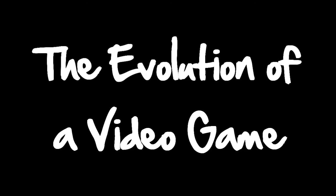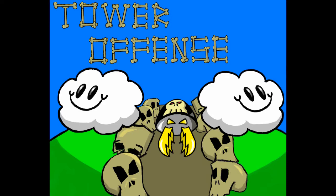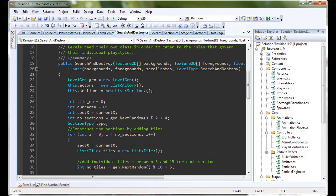Hey YouTube, this is Drew here. I thought some of you guys might be interested in seeing how a video game is put together, from the very beginnings of a concept to the fully fleshed out final product. As some of you might know from my previous Tower Offense videos, I'm currently in a video game design class at Texas A&M University. My team is called Revision 119 and we consist of three programmers and one artist. We'll be programming the game in C Sharp using Microsoft's XNA Game Studio, which will allow us to use our skills and creativity to their maximum potential and make the game easiest to distribute.